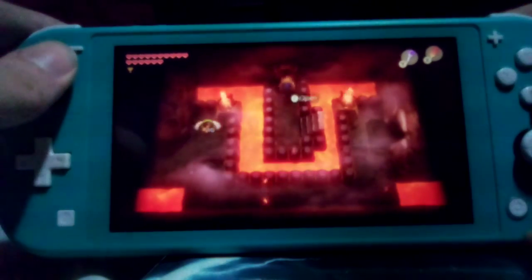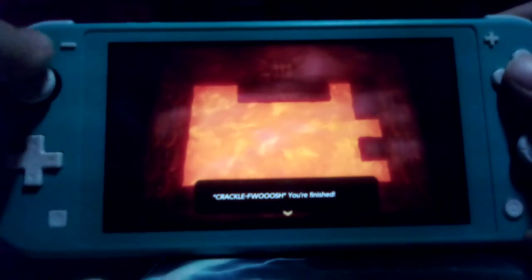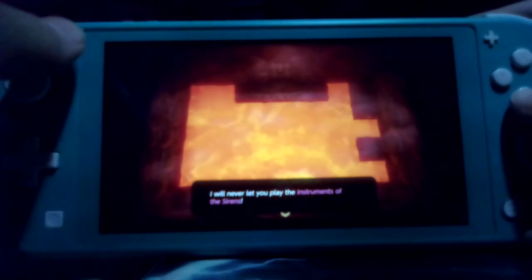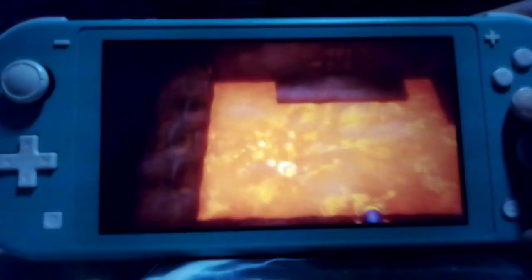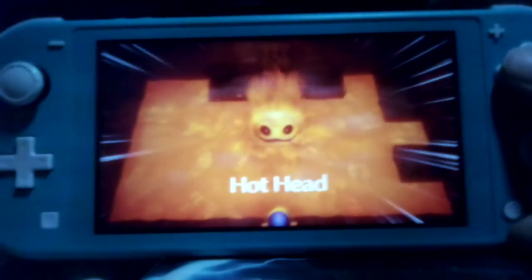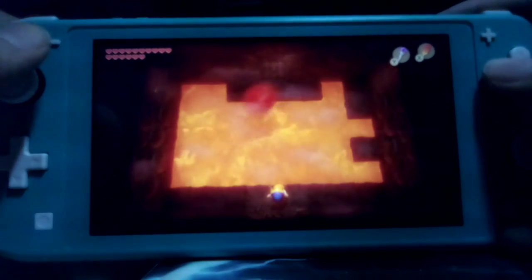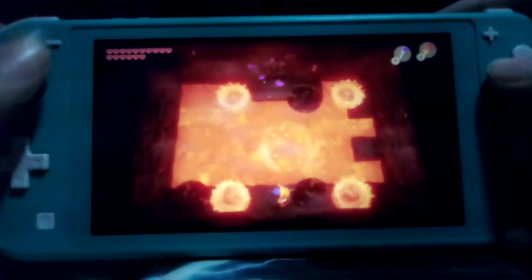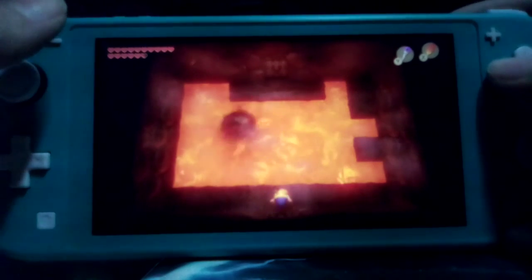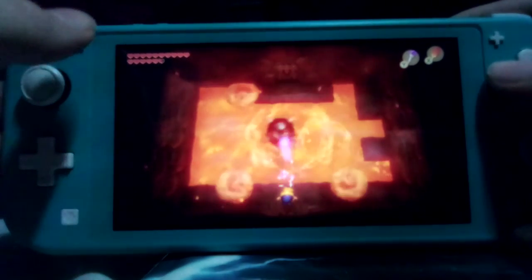And we're basically done — hey look, it's the boss key! This is Hothead. How do you beat the fire boss? By shooting fire at him — I guess it's technically magic, but the magic sets stuff on fire, so you decide. Five shots with the magic rod, then three shots after that, and he's dead. It's pretty easy for a final boss.